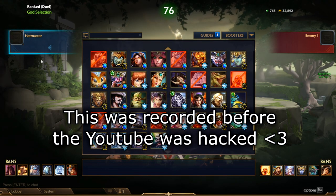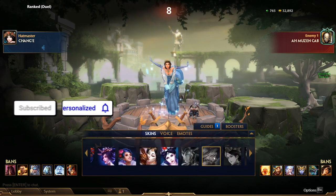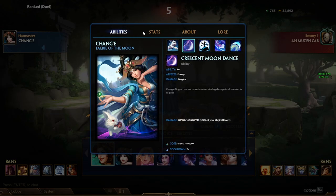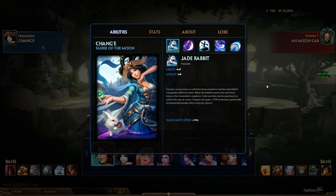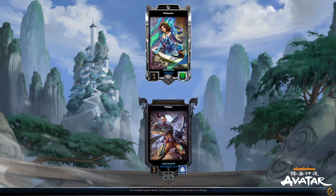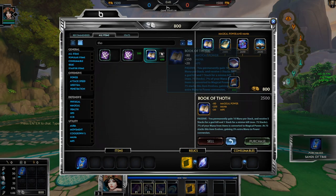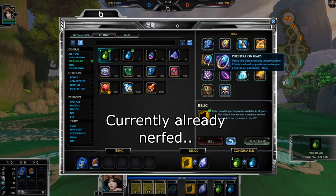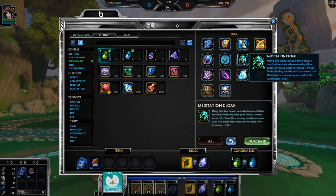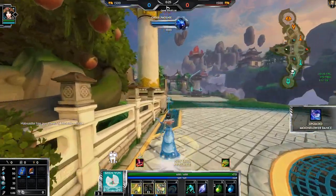Hey everybody, I got a special video for you today - we're gonna do Chunga with a no-backing challenge. Basically, Chunga's passive is Jade Rabbit, which lets you buy items from anywhere on the map. So we're just gonna go Sands of Time with Book of Thoth and cooldown, and we're just never gonna recall. We're gonna go Meditation because it's more important with this challenge.